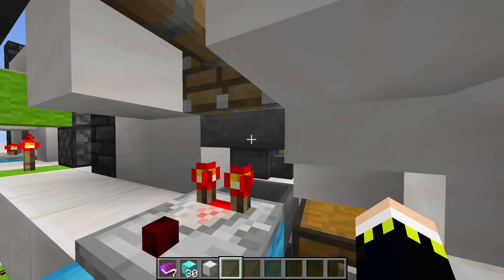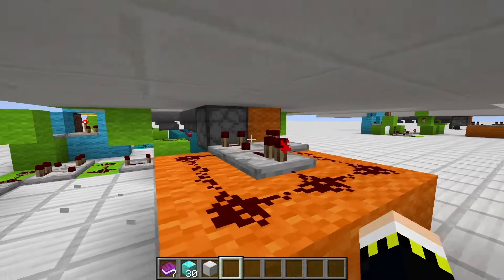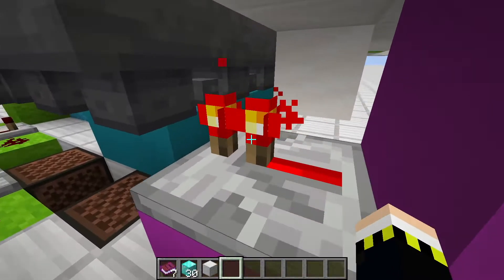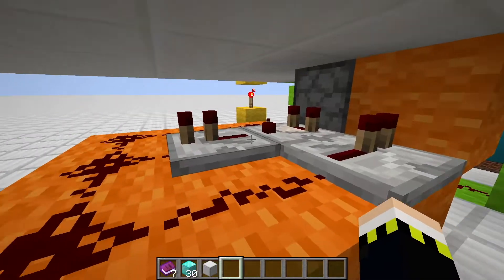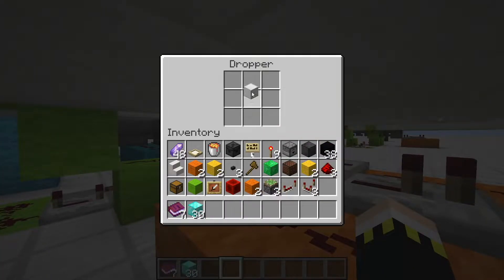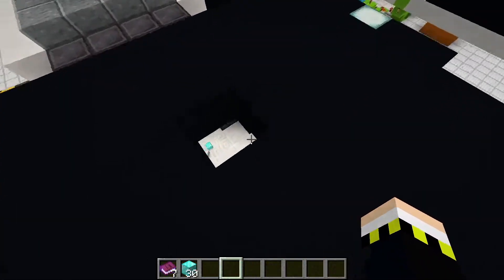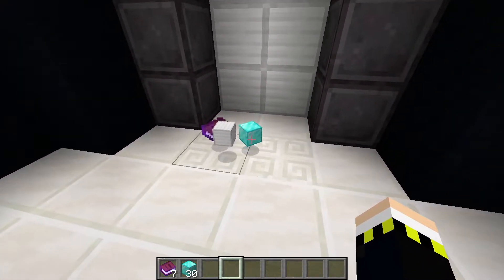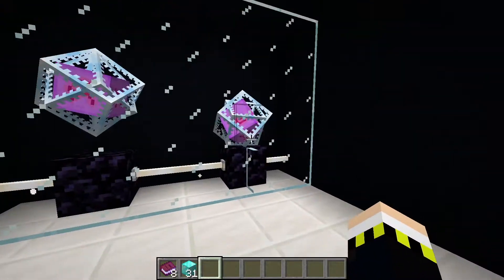Only when you activate the second item filter with your VIP pass does the repeater depower, letting the item through to a self-powered dropper. Any item that ends up in that dropper is automatically dispensed. Then here we have all three items — the book, the diamond block, and an iron block I used for testing.